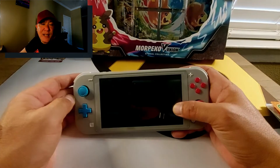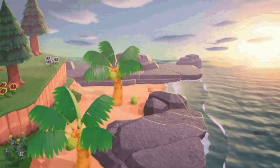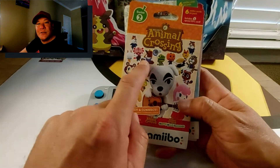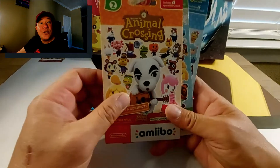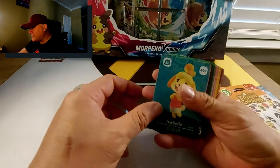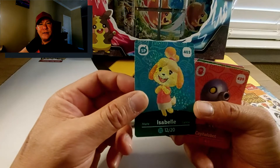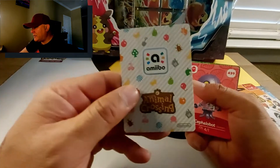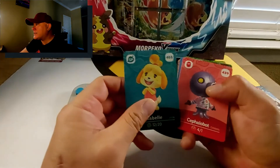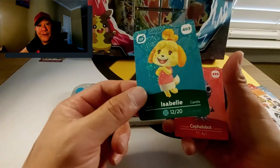When you're playing Animal Crossing and setting up your island, other characters come to live on the island with you — they have their own house, they do their own thing. These amiibo cards let you unlock specific characters and invite them to your island. I've opened amiibo cards before. This character is Isabelle — she's like the secretary of Nook Island. The little 'A' is where you place the card on the controller to unlock her. She's an NPC, a non-playable character — she won't actually live on your island, she just works there.